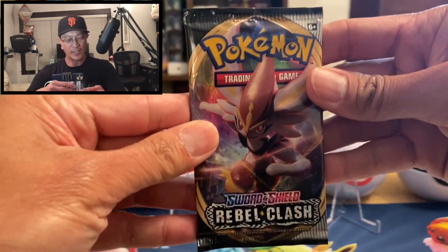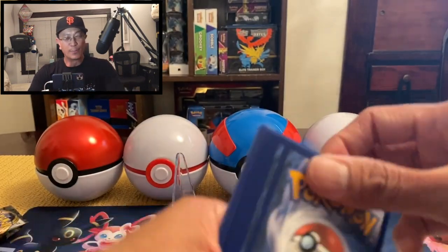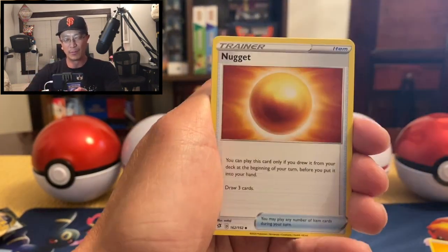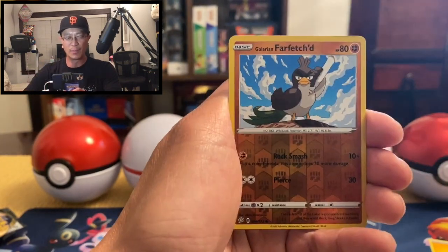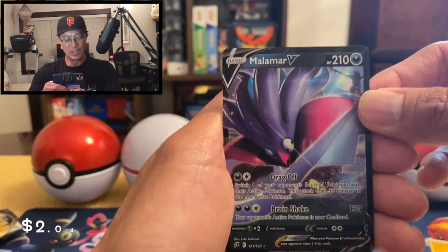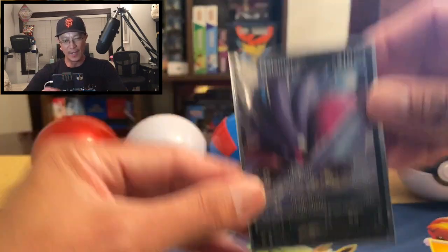Hopefully we get more awesome hits from the second half. Yesterday I pulled the secret rare Tool Scrapper — wow, I hope I pull more of those, that's an amazing card. The artwork on these cards is totally amazing. Starting with Caliper, Brown Song, Nugget, Stunky, Grubbin, Will-O-Wisp, Barboach, Galarian Farfetch'd reverse hollow — and another solid hit: the Malamar V ultra rare card! Amazing looking card, look at that art, simply gorgeous.